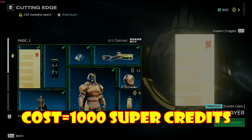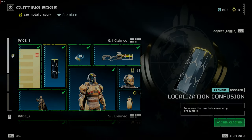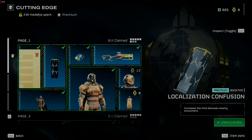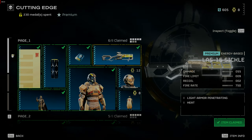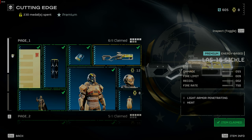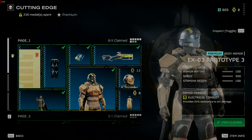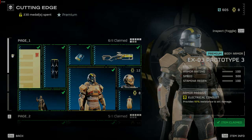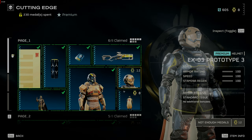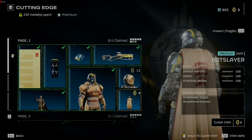Moving on to the new Warbond called Cutting Edge. There's the Bot Slayer player card and a new booster called Localization Confusion which increases the time between enemy encounters. I'm anxious to try this one out. The LAS-16 Sickle is an energy weapon that causes 55 damage, is light armor penetrating, and causes heat. The XO-3 Prototype 3 has a new passive called Electrical Conduit which provides 95% resistance to arc damage, which is probably going to be helpful with all these new energy weapons being used out there.